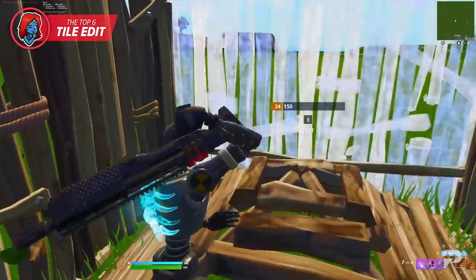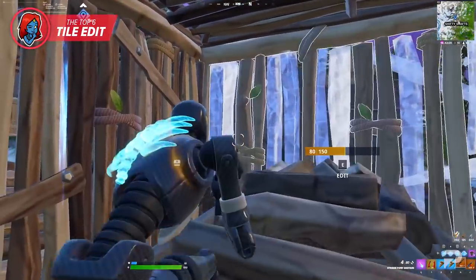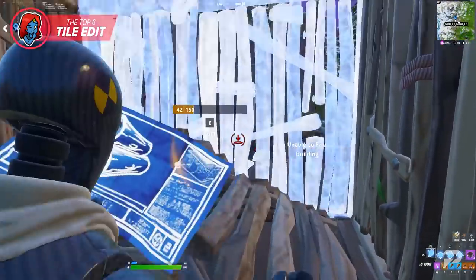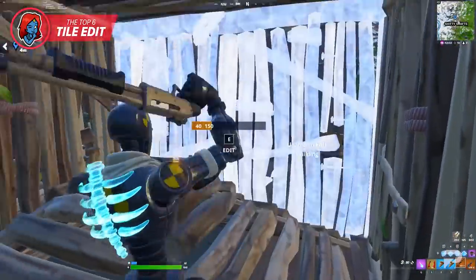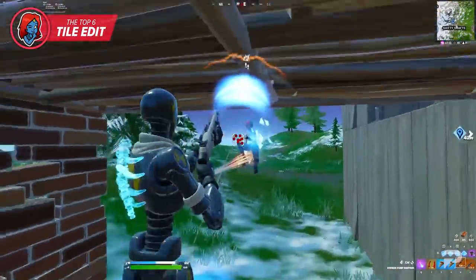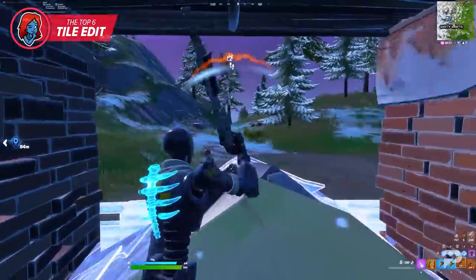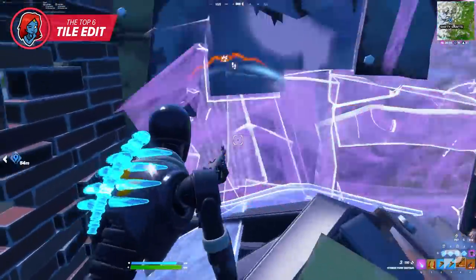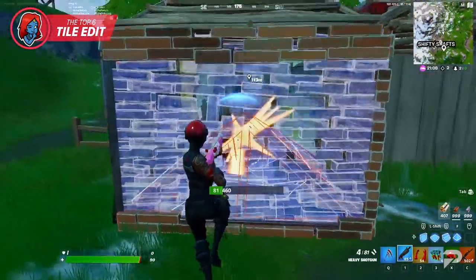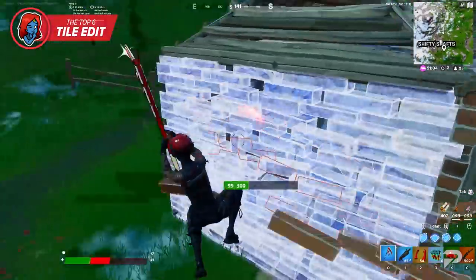Once you get comfortable selecting the six tiles quickly, practice selecting the tiles as you move backwards into your hidden position — this saves time and is much less predictable for your opponent. The best time to do this edit is when your opponent is mid-spray on your wall, since the portion of the wall they're shooting will disappear and they'll be left spraying at nothing, unprepared to trade shots with you.